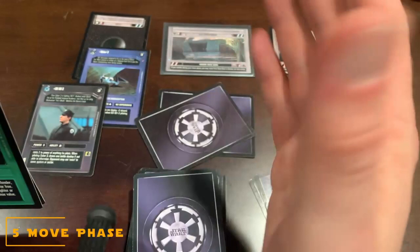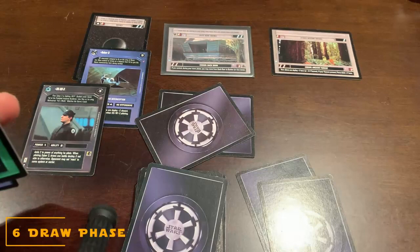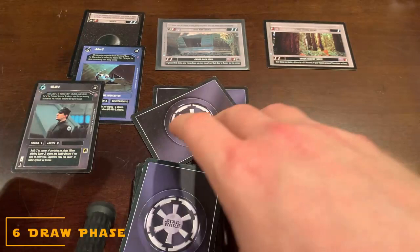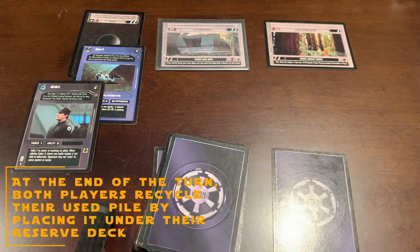The last phase is the draw phase. I have three cards left in my force pile — I can save these for next turn or draw them. I'm going to draw two into my hand and keep one for next turn. At the end of my turn, I recycle the used pile back under the deck and then pass to the light side player, saying 'May the Force be with you' — the rule book actually says that.